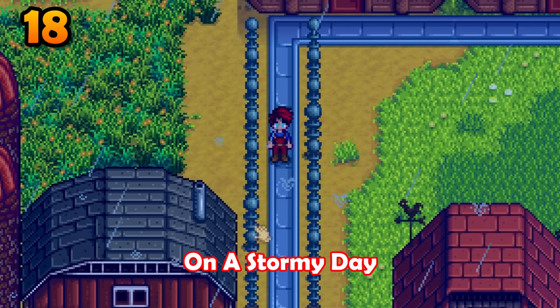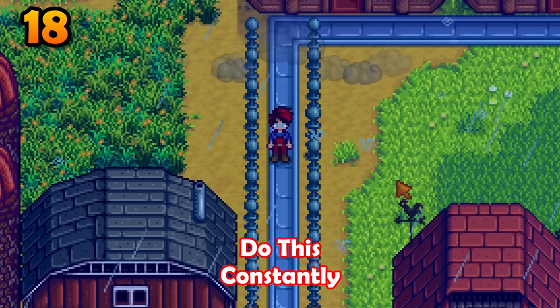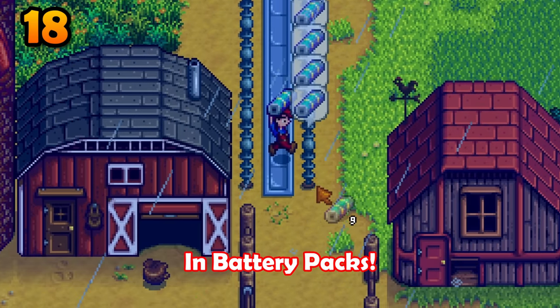Using a rain totem on a stormy day will cause the next day to be stormy as well. Do this constantly to swim in battery packs.